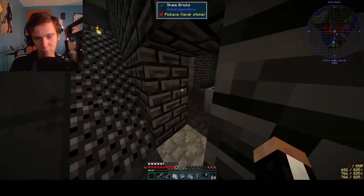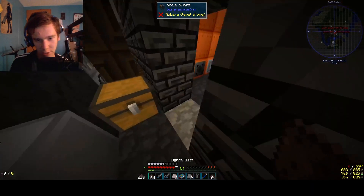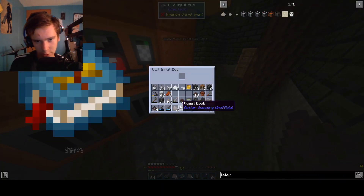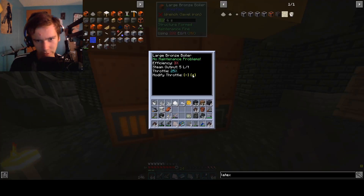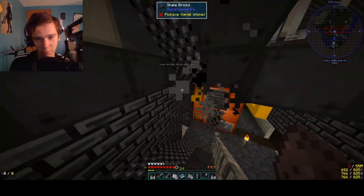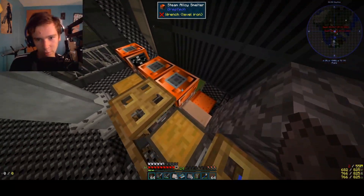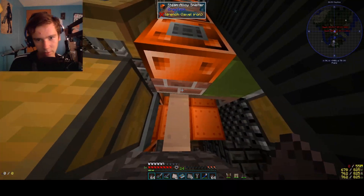Now what does one do when he wants more steam? He grabs the lignite dust and shoves it in the machine. And what he does to the machine is absolutely terrible things. He cranks the machine to 200% right here. And that will make a bunch of smoke and make the environment really happy. But that should be making enough steam to hurt us.